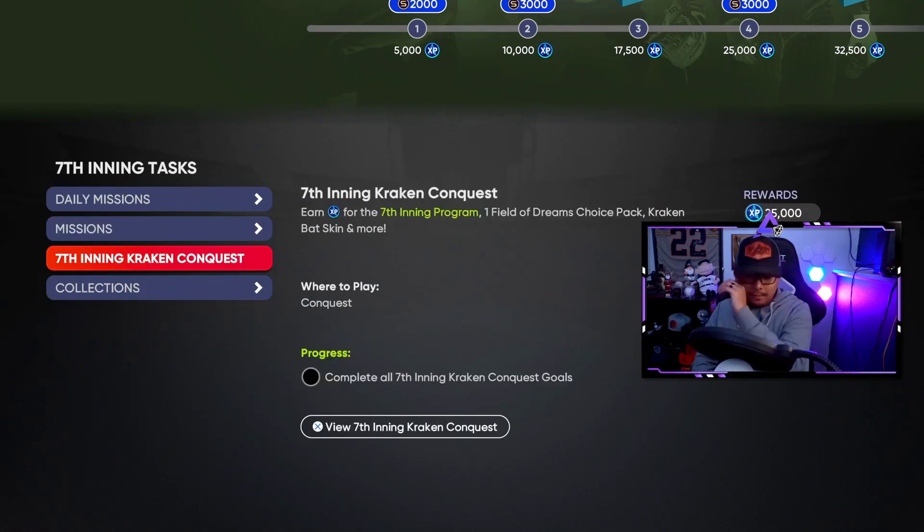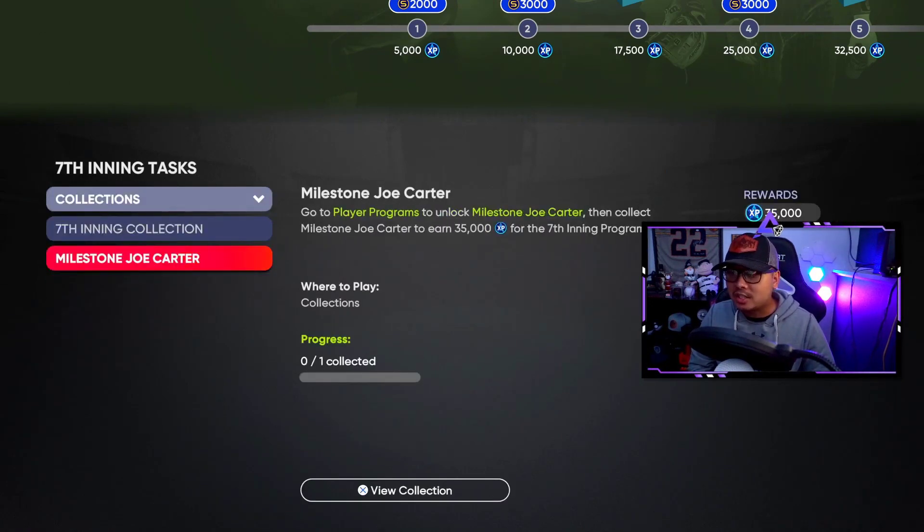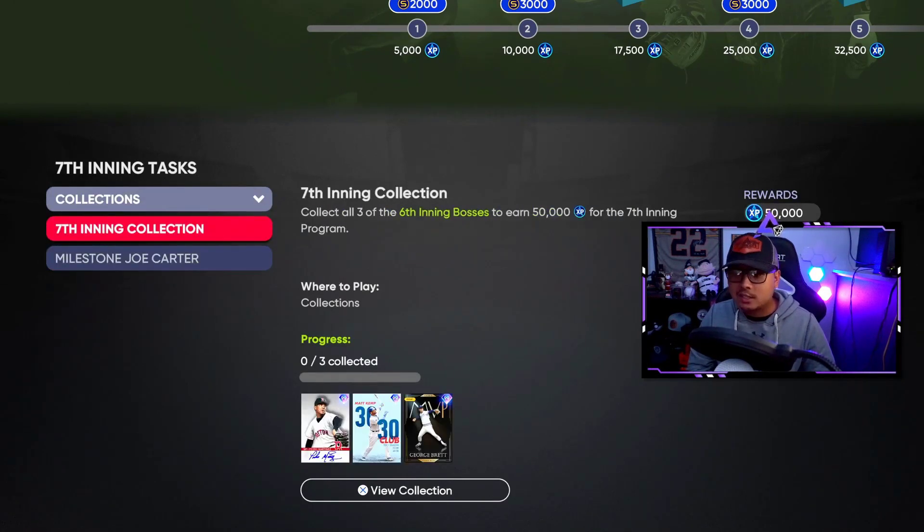We've got the seventh inning Kraken Conquest today — check my video where you can find all the free packs. There are 26 total free packs in conquest and that gives you 25,000 XP.